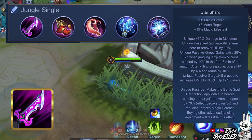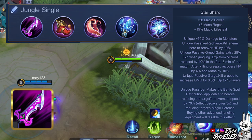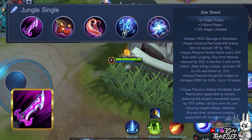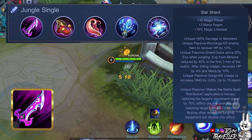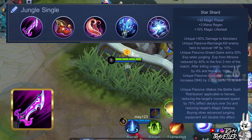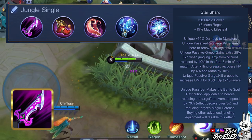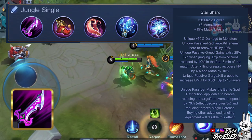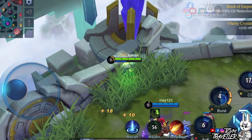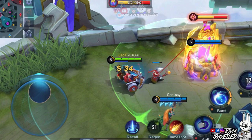You also gain health and mana every time you eliminate jungle monsters, and you regenerate health every time you kill an enemy hero. Killing jungle monsters will add stacks of Gorge which increases your damage by a percentage. Lastly, you can use the Retribution spell on enemy heroes to slow them down and to reduce their magic defense. Just make sure you have Retribution as your spell when going for this build. The item build for Cyclops really depends on the enemy's lineup, so make sure to read each item's description so you can adapt in-game.